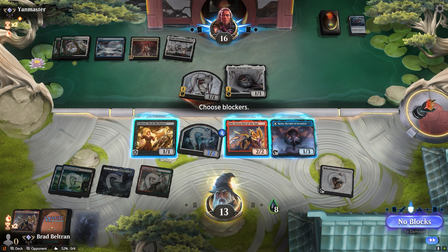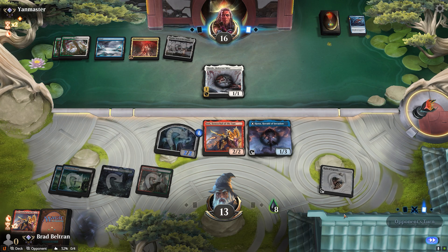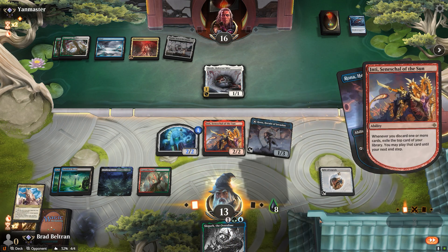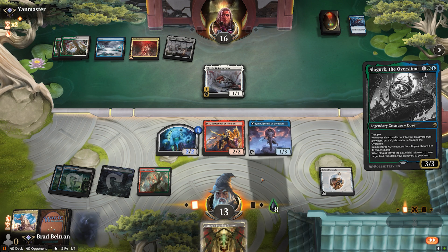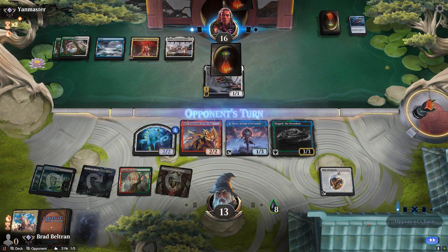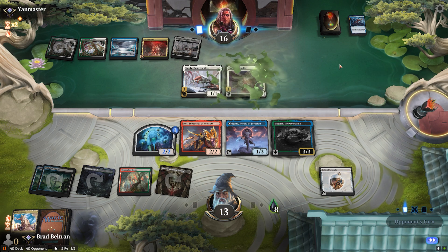Opponent swings in with the token. We'll block with Ashnod — even if they buff with a Seed Core, the deathtouch will take care of the token. Now we can start going wild with Inti and Rona. We draw and discard with Rona, getting rid of the Plaza but putting Slogurk on the field, which is really important. From here we'll just hold up our blockers. It would perhaps have been right to keep the Plaza in case they have another Serum Snare, but I think that's pretty unlikely.